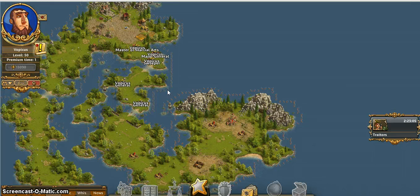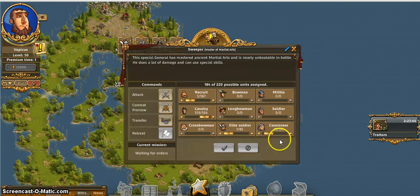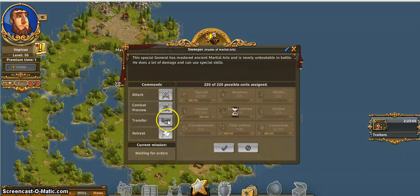I apologize for my horrible accent and for the terrible sound quality. The setup for the next sector: we are going to be using 23 cannons, 1 elite soldier, 153 cavalry, and 43 recruits.